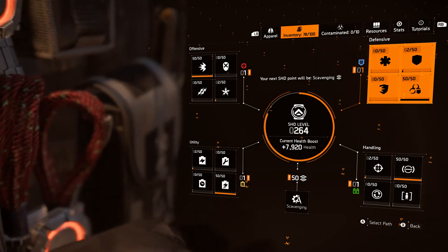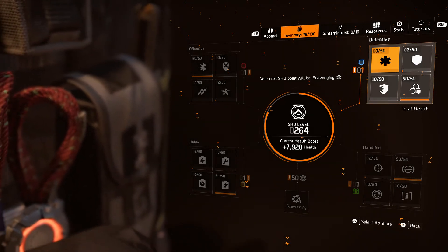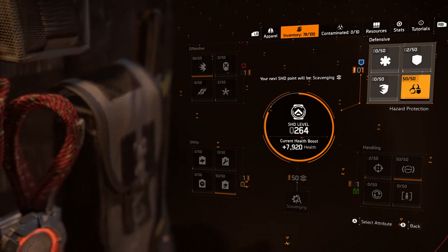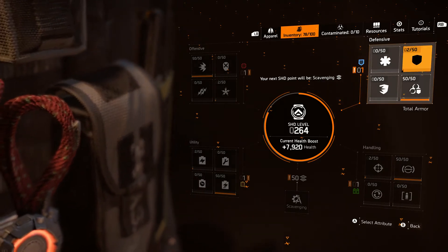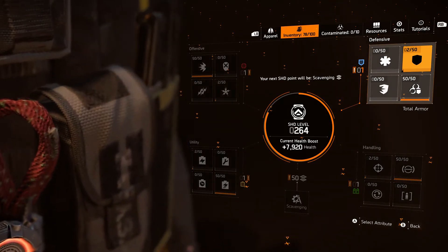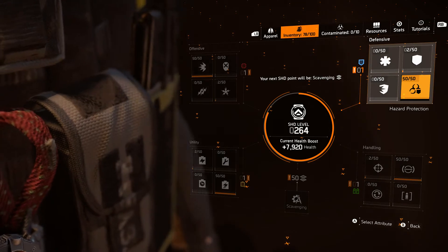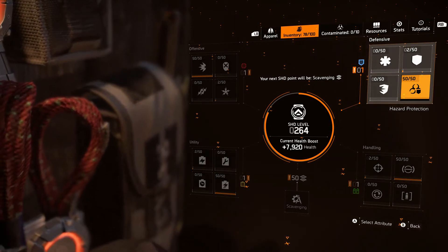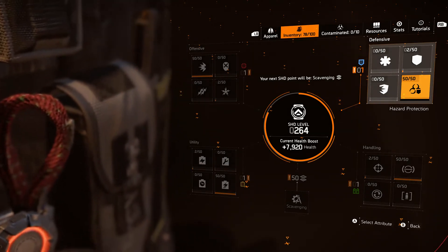For defensive stats, my number one investment was in hazard protection. I don't really use it on my build that much, and it's very annoying to have to invest that much into it — there are other stats I'd much rather have. This was an easy way to at least get some hazard protection, so that if I had 10% or 20% on my actual build, I got a little more return. On a full DPS build, getting 10% armor isn't really going to help — adding 66,000 armor is meaningless in PvE, and in PvP that's a single bullet from an SMG.